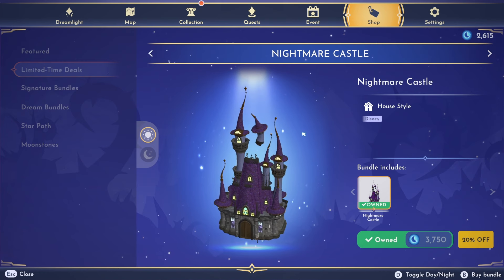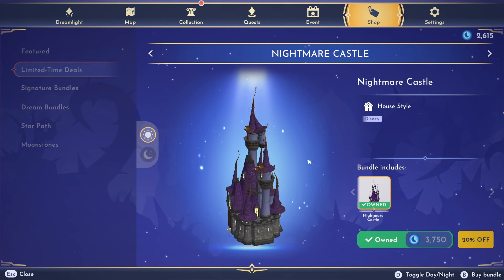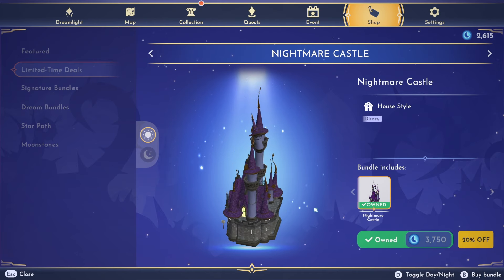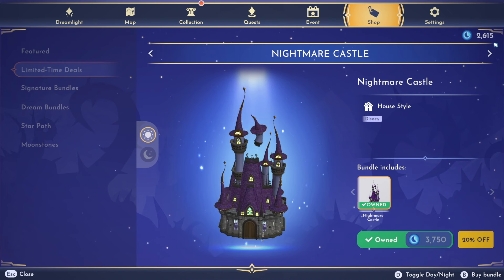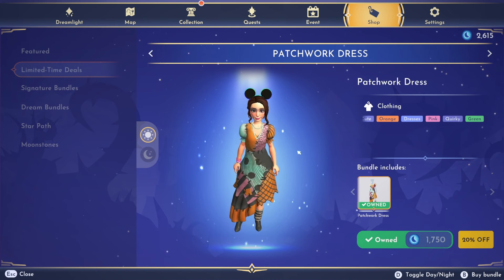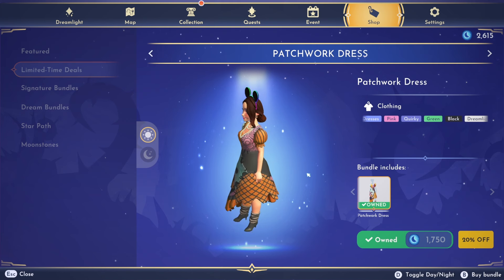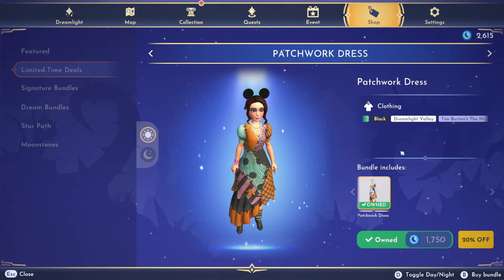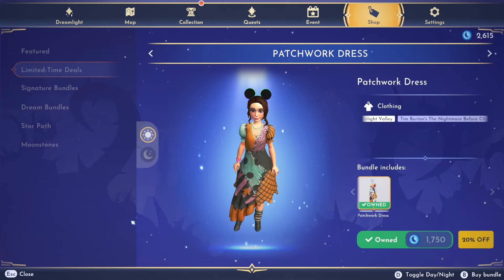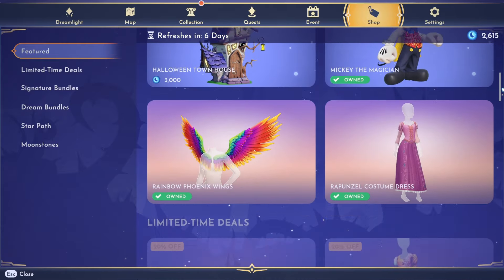We have a limited 20% off deal on the Nightmare Castle, which is normally 3,750 moonstones. And we also have the patchwork dress from Nightmare Before Christmas — this is also 20% off, so that's another limited deal. And that is everything in the premium shop.